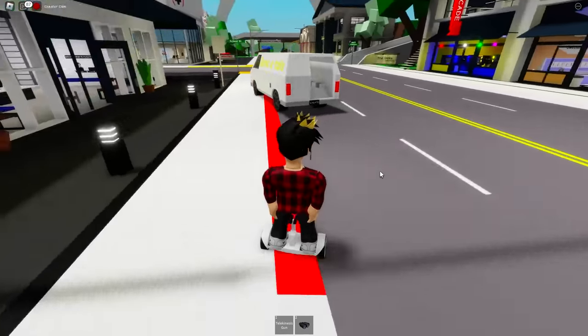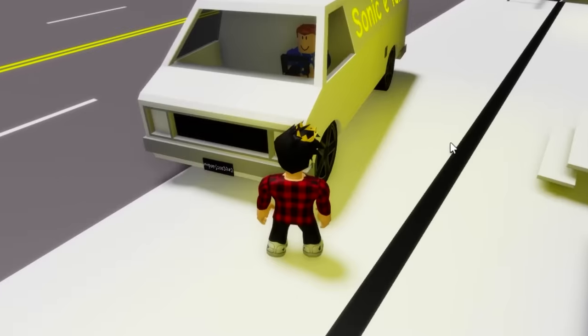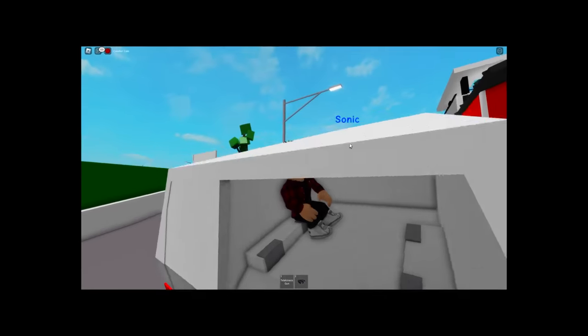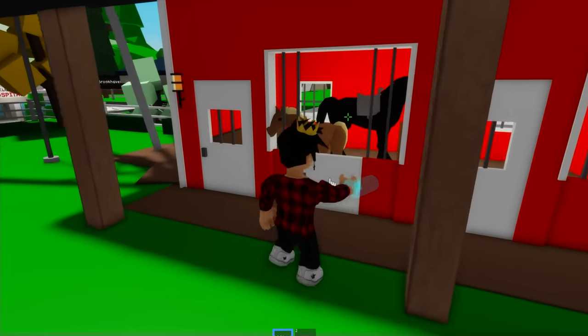I think we found our first guy. Come out of that van — I have something to show you. Trust me on this one. He actually has to get out for me to move it. This place has to have some horses, right? Of course! We can throw these guys far away too.